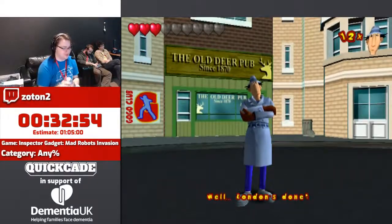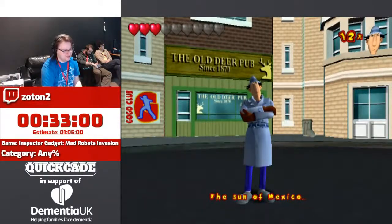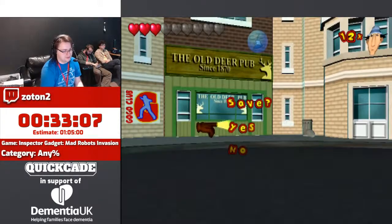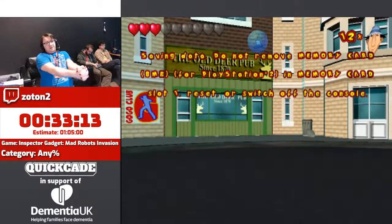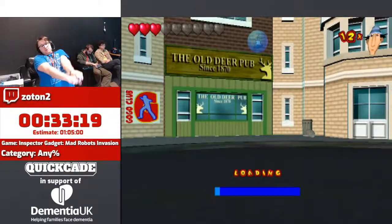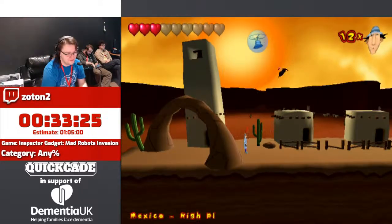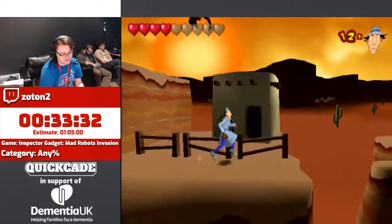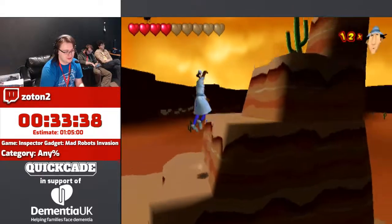Now we're going to Mexico, which I guess we just fly to because he just puts his gadget helicopter out and flies there. We've got like two areas and a final boss left still, although these areas are quite short — like eight minutes each, I think. Here's Mexico. Do dress up as a vending machine in the middle of Mexico, yeah, okay. We've got some vultures flying around, and a dude throwing sticks of dynamite.